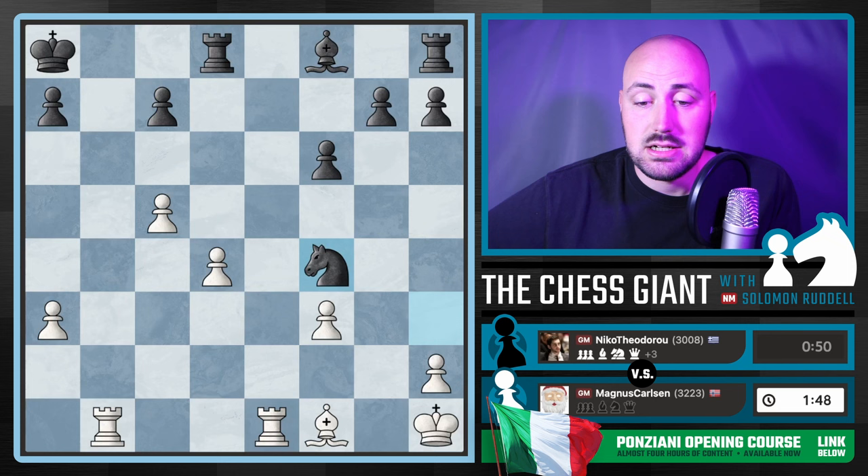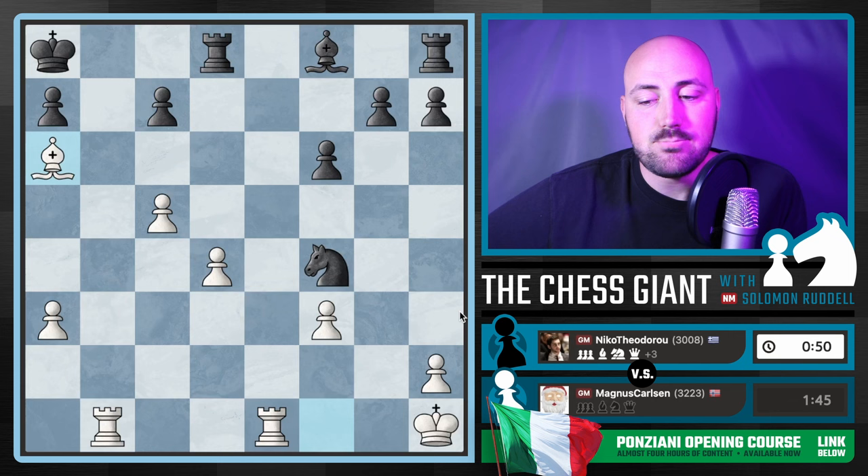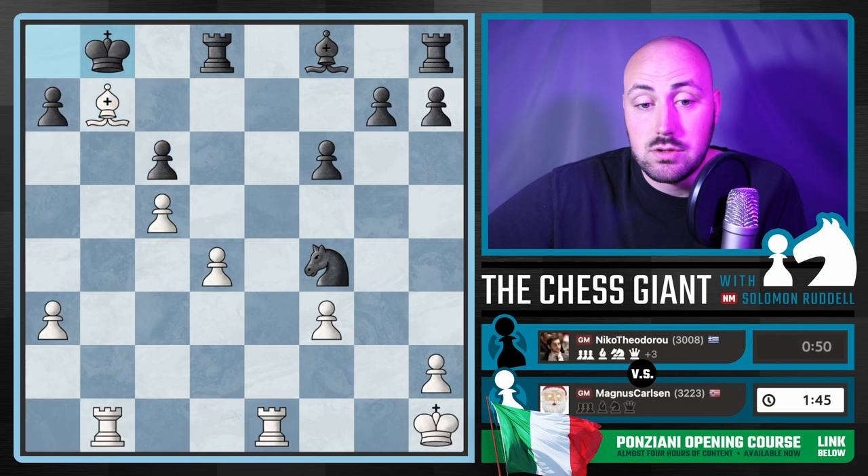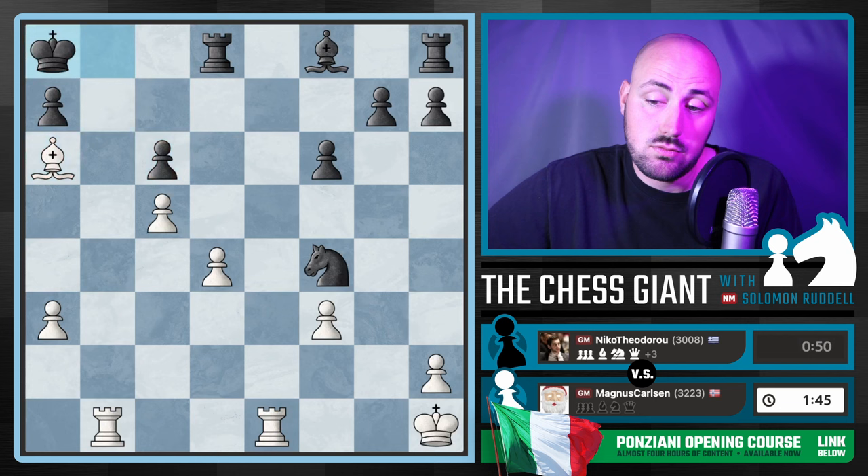G4 is played. I understand — if I was up a piece against Magnus, I'd probably think I was winning too. But now we have Bishop A6. The best move Black could have played, the only move that is not completely lost for Black, is C6. The idea is that if we check, Black can run.